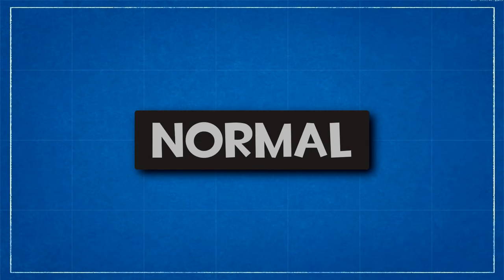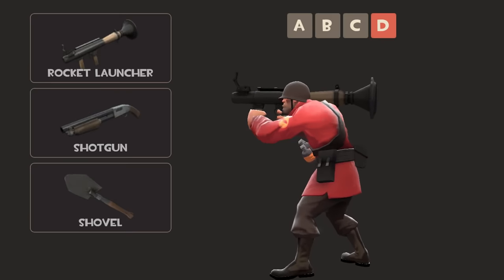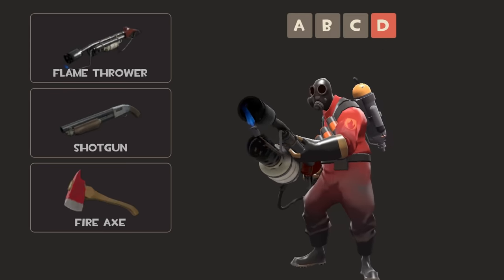The most normal quality is called Normal. It's so normal, in fact, that literally every account in TF2 has normal quality items, because these are just your stock items. It's represented by this dull grey colour.